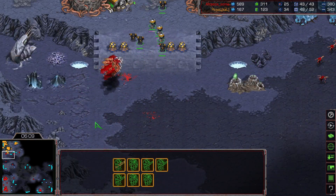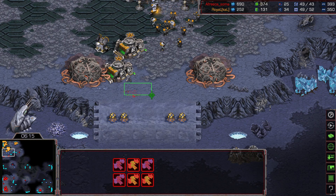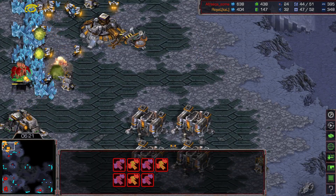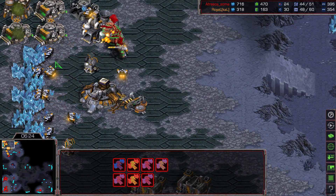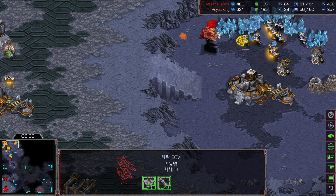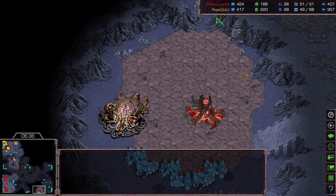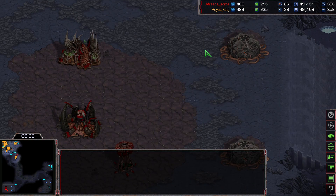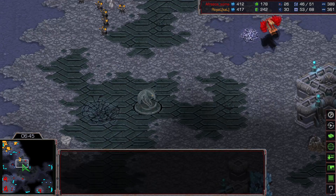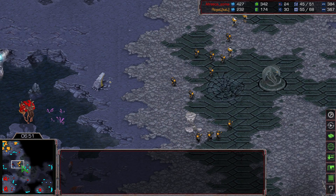Nice mutalisks by Soma, picking up 2, then 3 marines — about 3 marines using only 6 mutalisks. He actually has 7 mutalisks — the perfect magic number for killing a single SCV one by one. Nicely targeting down those SCVs, picking up about 5, then 6 SCVs. Royal decides to move out. A scan is used on Soma's main base to see if any Sunken Colony was going up at the Overmind/Cocoon or not.